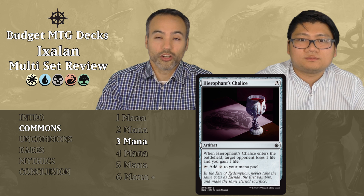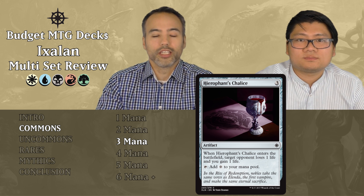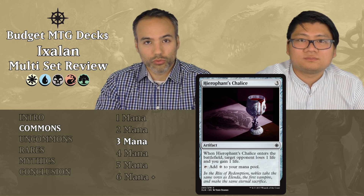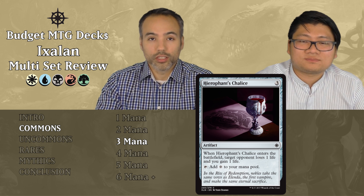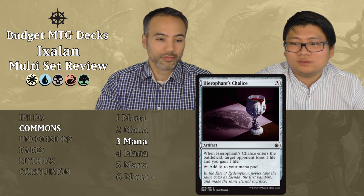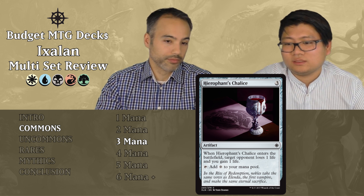Hierophant's Chalice costs three mana. It's an artifact — when it enters the battlefield, target opponent loses one life and you gain one life. Additionally, you can tap it for a colorless mana. While mana ramp and life drain sound appealing, it's not good enough. We saw green cards at the same cost that ramp and come on a body. The enchantment in green also gave counters and tapped for any color — this is substantially worse. Put it aside.